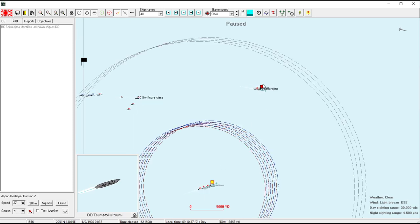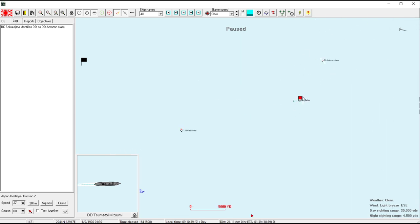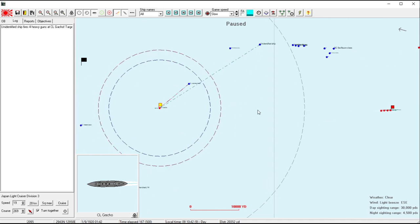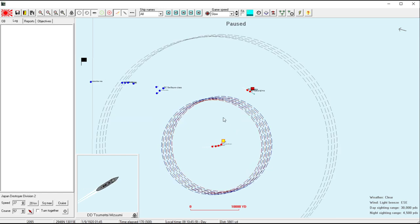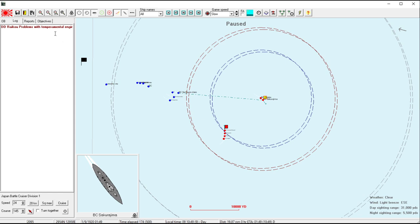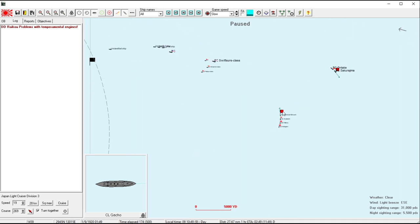We're getting in nicely. They're going to have an easy time turning away to the north unless we can force the British further south in their turn. Is she swinging around? She is. If we can sink the Naid, that would already be good times. Temperamental engines — Raku, you've picked possibly the worst moment to have engine problems. It would have been perhaps slightly worse if you'd chosen the moment ten minutes from now when you're trying to escape.